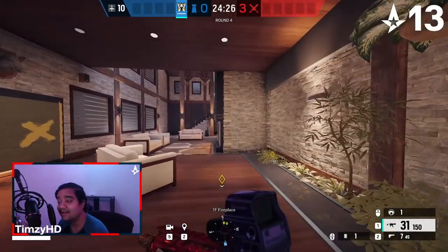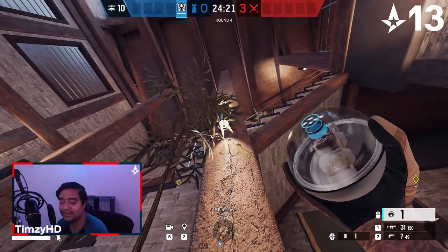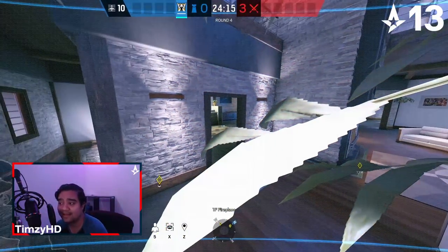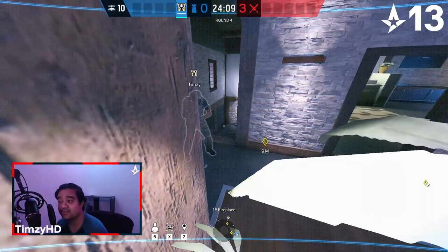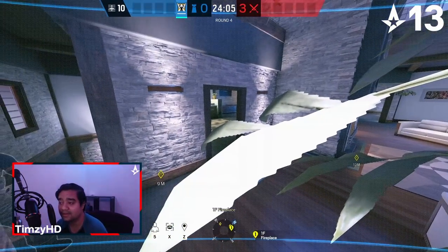There are a lot of lights around the map that we can use to hide our Valk cam. So we're going to use this one inside of fireplace as an alternative fireplace cam — instead of the one that's underneath the cabinet, you can use this one instead. This allows you to see the entirety of fireplace, but also see the main stairs as the attackers are going down. And it's really well hidden, considering it also has that tree right next to it with all of the leaves surrounding it.